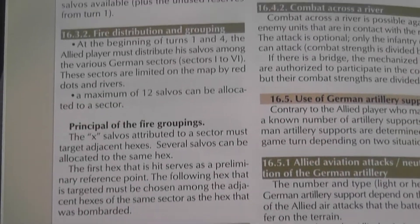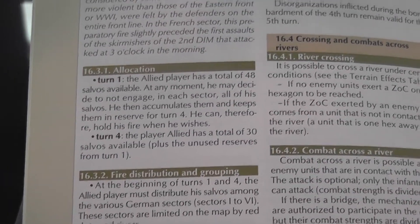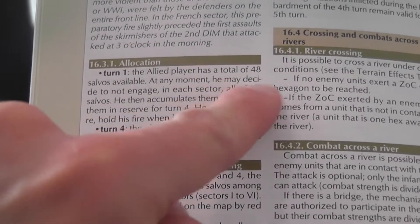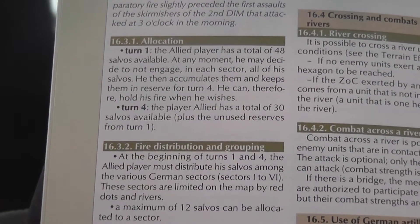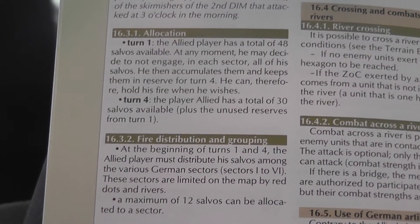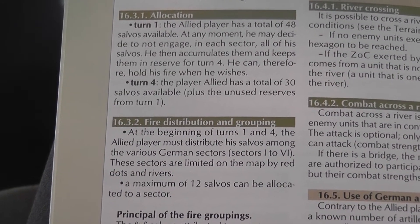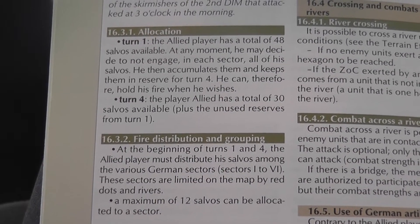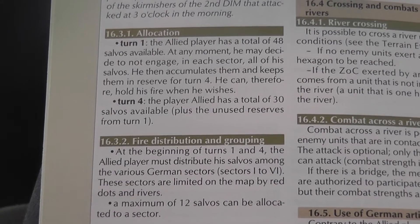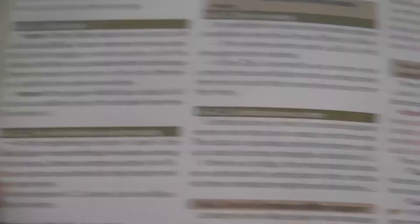It seems strange to me that there wasn't a more economic way of resolving this. For example, maybe the designer could have figured out the average amount of damage that these 48 and 30 attacks inflict on the German player, and the Allied player could have just been given those points of damage to inflict on the opponent, maybe modifying that. This seems to be a lot of work.